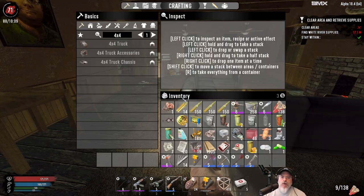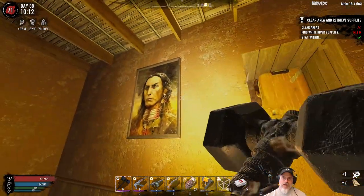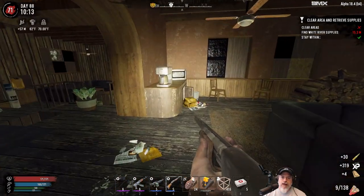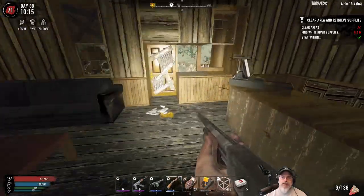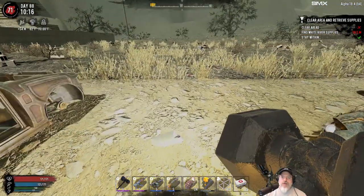The one problem I'm having is that I'm almost out of space. I've already filled my bike's inventory completely up, so I don't have much room left. I'm probably going to have to put down a drop chest to continue on and finish this place out. There is a lot of loot in this place though.